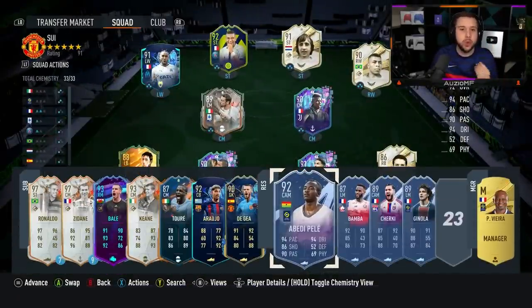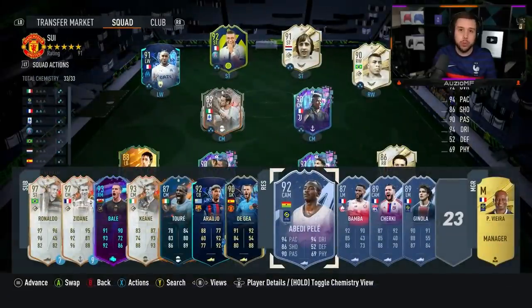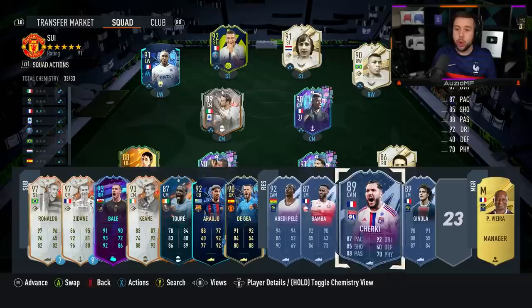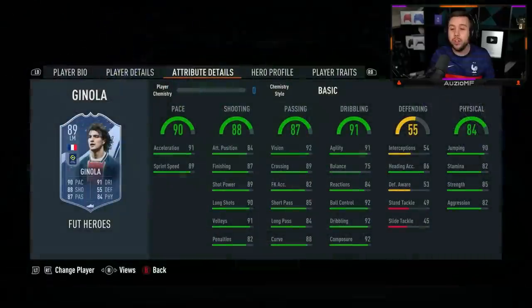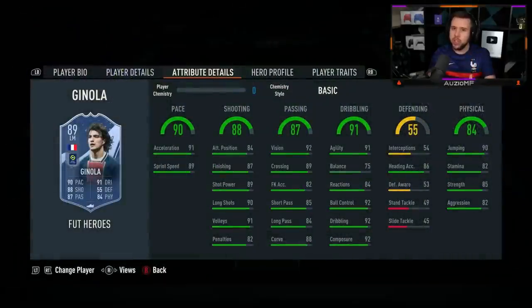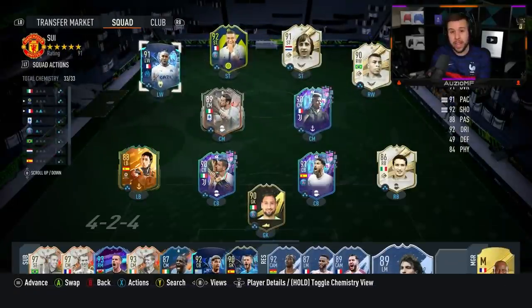An amazing card, and I want to compare him to a few wingers. Abede Pele can play down the line and is a very good winger, but I do prefer Payet over Pele. I also prefer Payet over Bamba, over Cherki in the winger position, and even over Ginola — though Ginola is better at shooting because of that 5-star weak foot from the left side. But pace-wise and dribbling-wise, Payet is better.